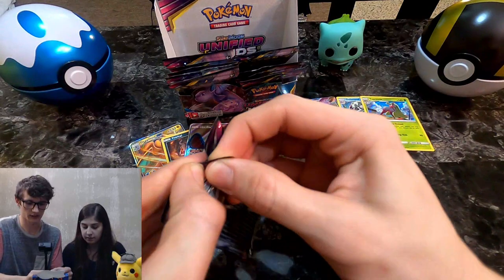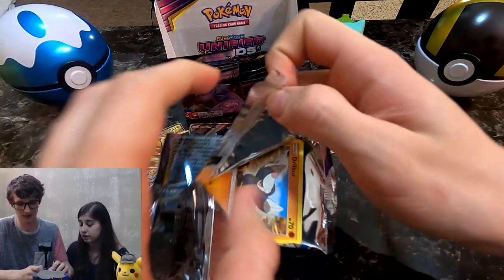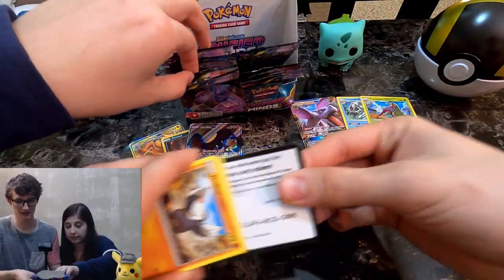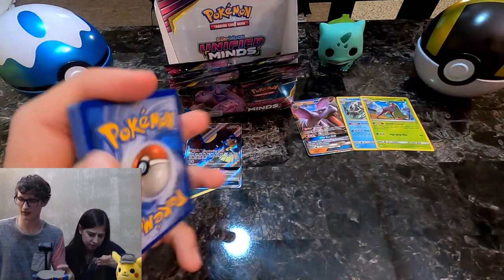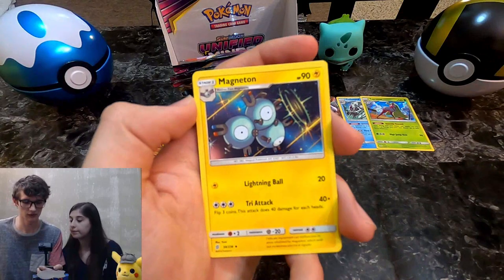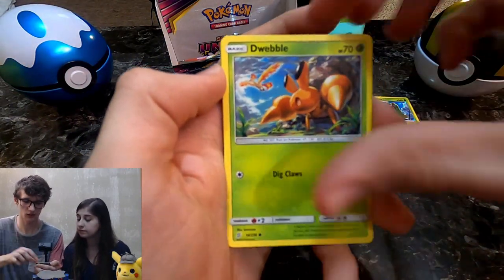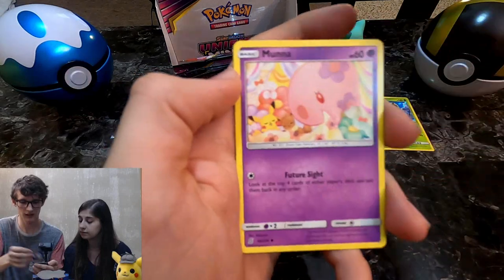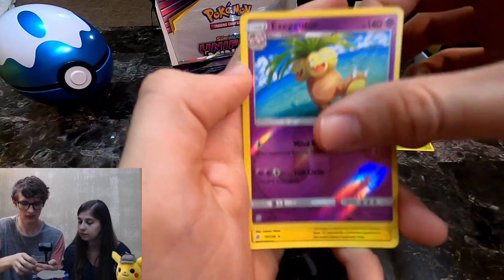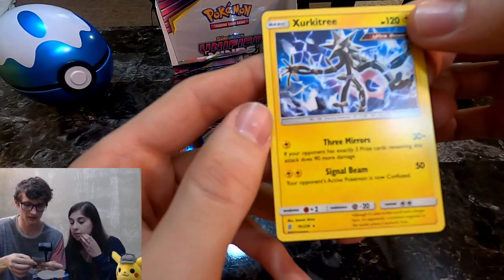Five packs left for each of us — it has been a fight this whole time just to open a freaking pack. Hopu, Magneton, Drilbur, a Dwebble, Padove, Moona, Pikachu Reverse, Executor, and an Ultra Beast — Xurkitree.